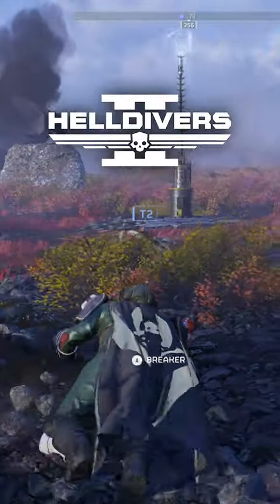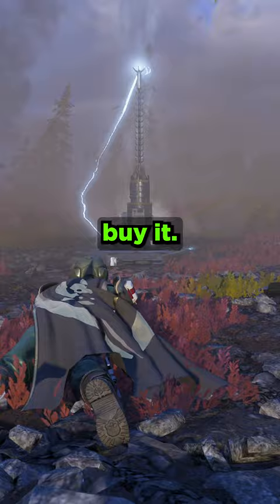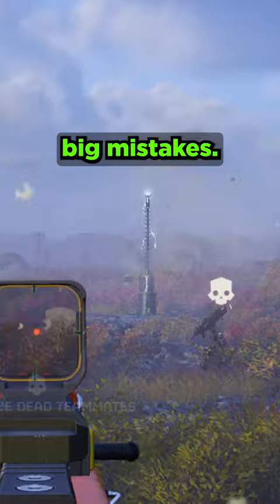Did you know that in Helldivers 2, you can crawl under the Tesla Towers? It does sort of tell you this when you buy it — to avoid friendly fire, remain prone. But a lot of people might just be buying stuff, trying it out, and making big mistakes. These things are ruthless, and they always have a larger radius than you think.